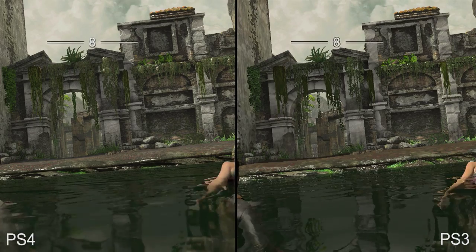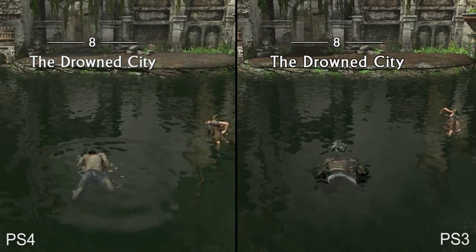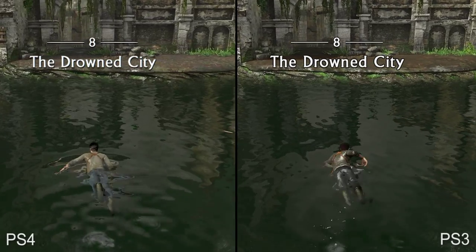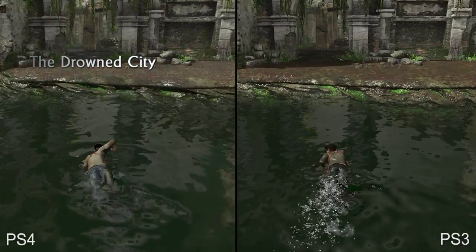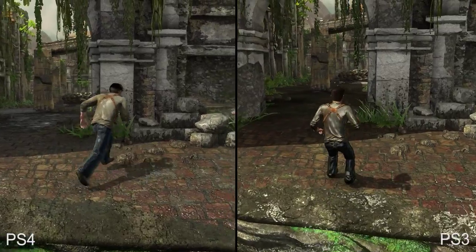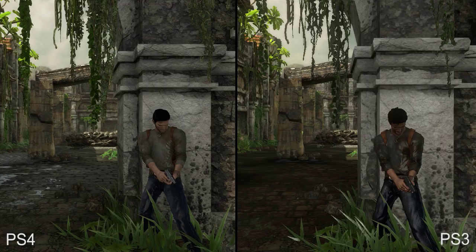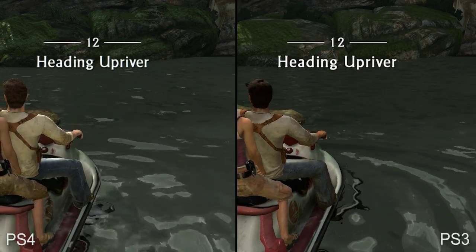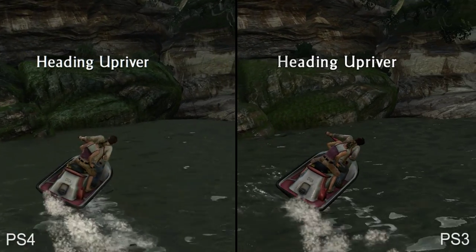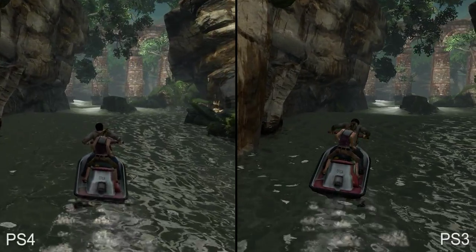As we arrive in the drowned city, pay attention to the water — note the improved ripple shader used as Drake pushes himself towards the shore. Perhaps this was adopted from later versions of the engine. This particular section also highlights just how much of a difference the improved texture filtering can make. Hopping on a jet ski, take note of one minor effect that has been removed: the water spray visible along the left of the craft. Aside from that minor detail, however, the rest of the section looks and plays much better on PS4.